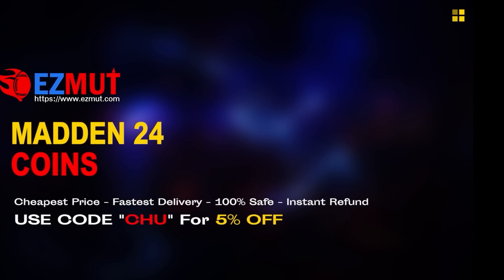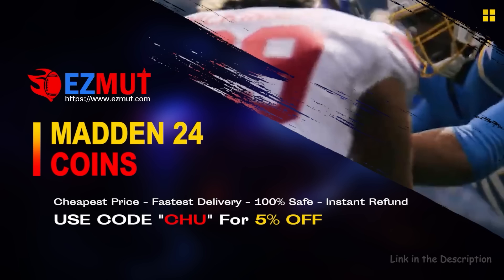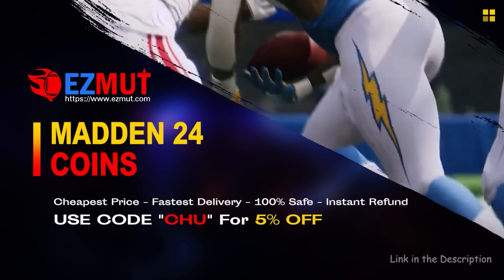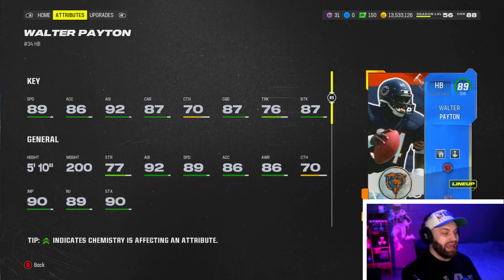If you enjoy gameplays I do them on all the brand new cards, I also do top 10s — make sure you hit that like and subscribe. I also stream on Twitch every single day so go drop a follow. If you're looking for cheap fast MUT coins to build that god squad, head over to my sponsor Easy Mutt and use code 'chew' for 5% off — link is in the description.